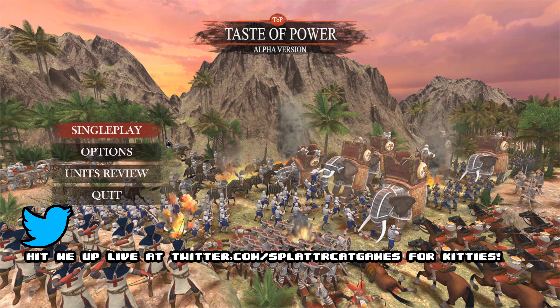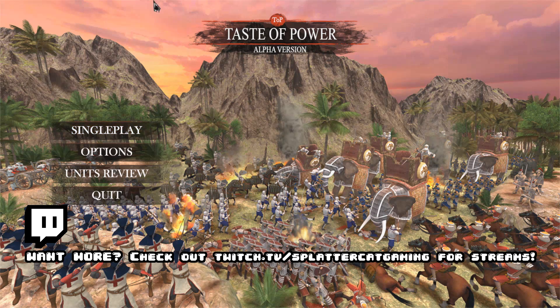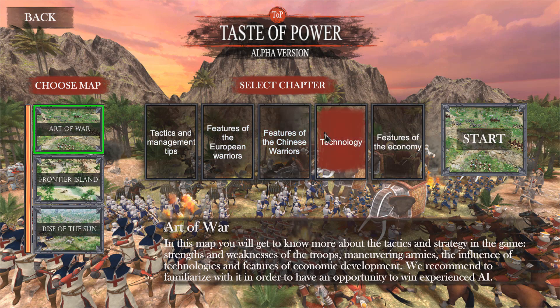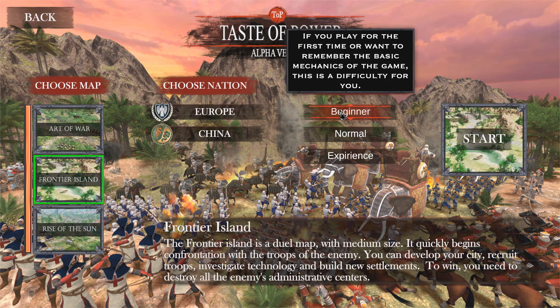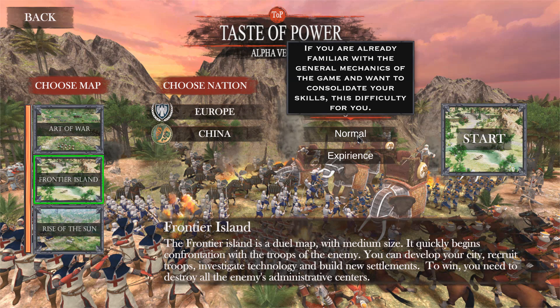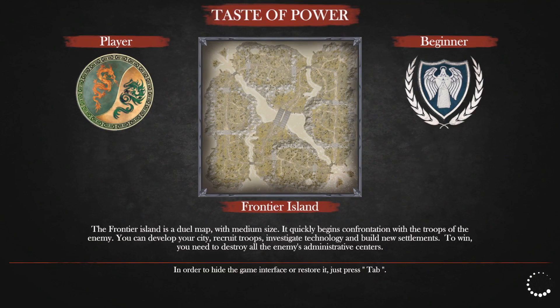Welcome to Taste of Power — playing the alpha version today. It's an RTS strategy game where you play as either China or European Imperials as you fight the enemy. It's got upgrades, building, and all that fun stuff. I already went through the settings so we should be solid. We got to choose our nation on the Frontier Island map. We'll leave it on Beginner since it's my first time playing. I'm feeling the Chinese — I'm going to play as China. I don't get to play as China very often in video games; I get to play as medieval knights all the time.